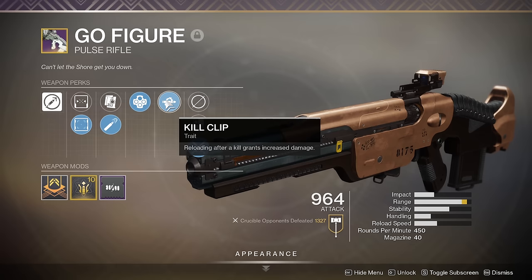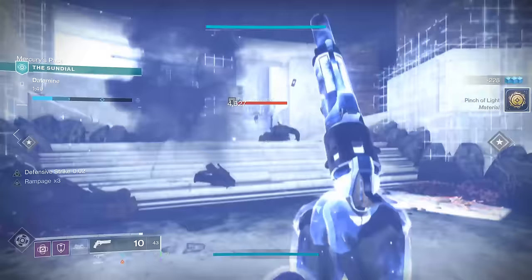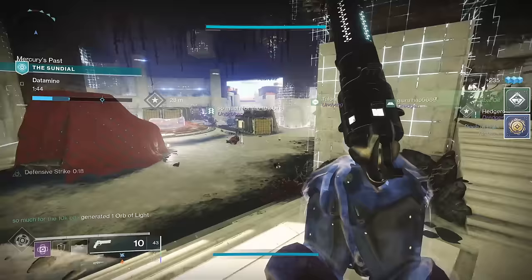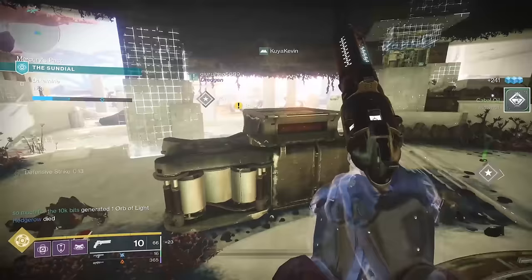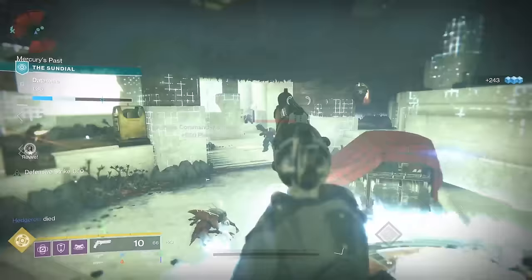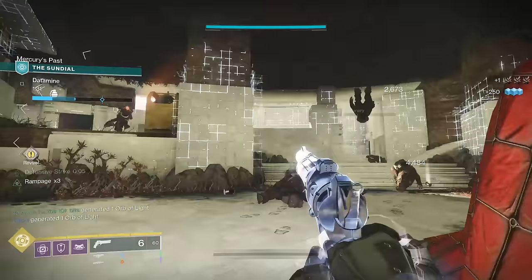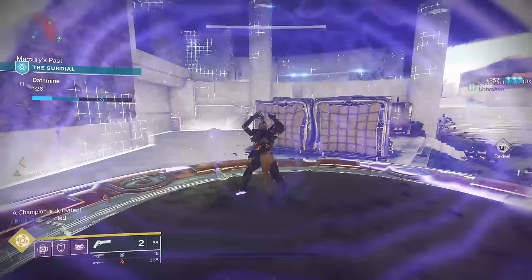Swashbuckler is nice in PvE if you're mixing in melee attacks as well. All that being said, for 99% of situations, the damage and reload speed perks you choose will come down to personal preference. If you like Subsistence and Rampage on a hand cannon, it's going to be really good. If you like Outlaw Multi-Kill Clip, that's also going to be really good. Reload perk plus damage perk in PvE equals success no matter how you want to cut it.